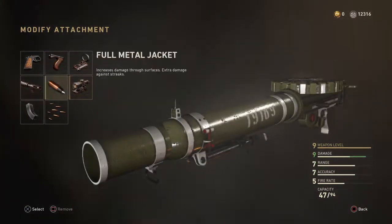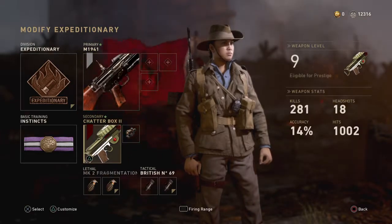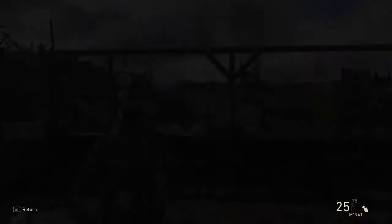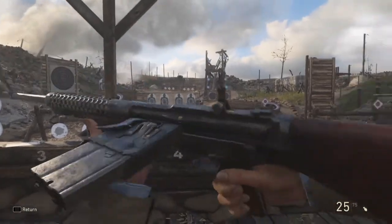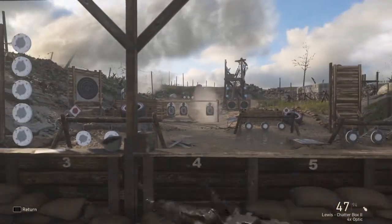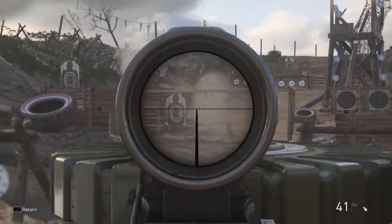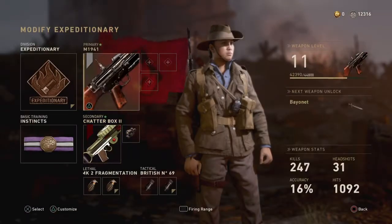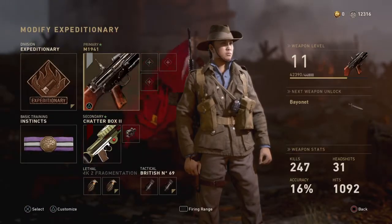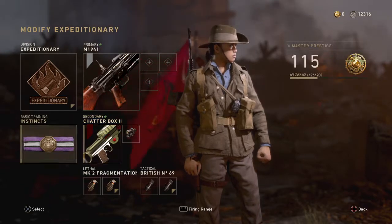And boom, there you go — it has the attachment slot right there. I'll even show you guys some proof just to make sure it's legit. We put on a scope. We go to the firing range right here, and this is the primary weapon as you guys saw in the slot. And right here — the Chatterbox with the sight on it — proving that there is an attachment on this in the secondary slot. It's still there. It didn't glitch away, so they haven't patched this yet.